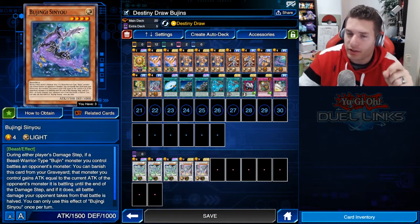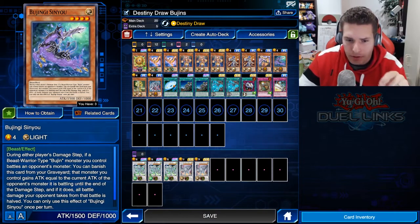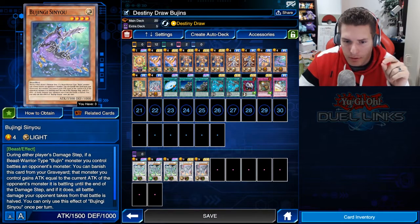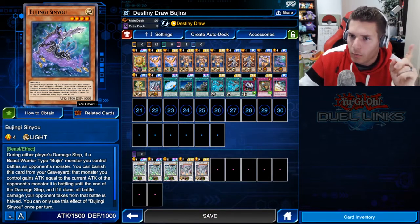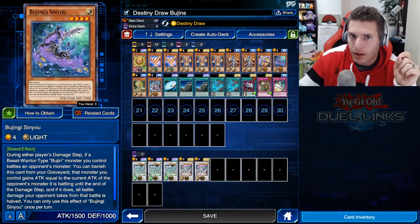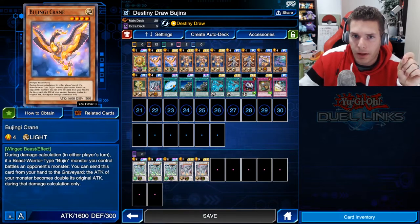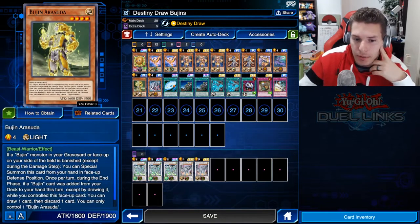Bujingi Gisino — I have so much trouble saying these — during the damage step, you basically add the attack of the opponent's monster to your monster until end of turn. But you have to be careful: Bujingi Gisino and Bujingi Crane interfere with each other. You can't chain Gisino and then Crane because Gisino does nothing and Crane just doubles your attack, so be careful how you use those.